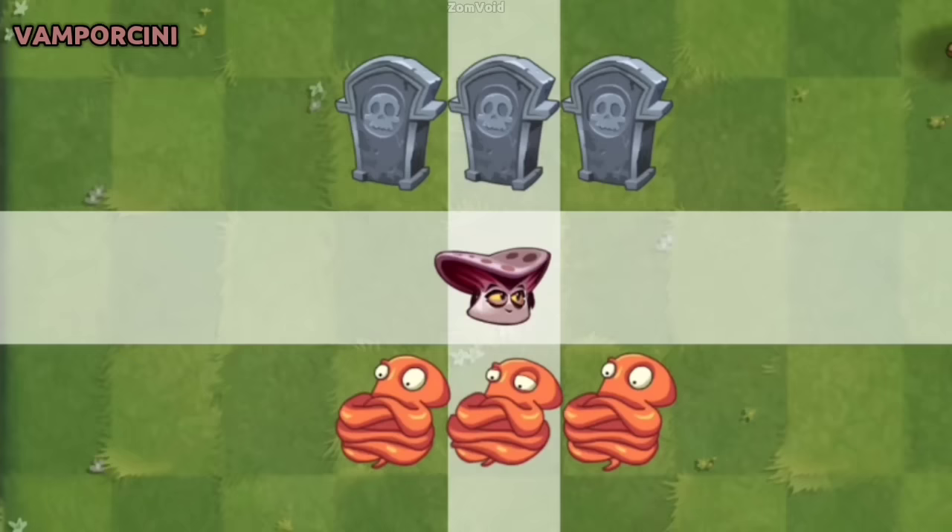Vamporcini is able to attack octopi and leech them, though not other inanimate grid items like tombstones.